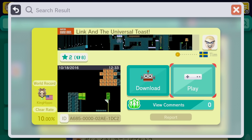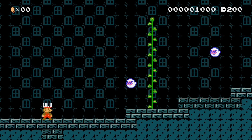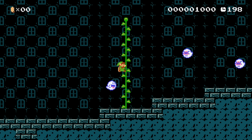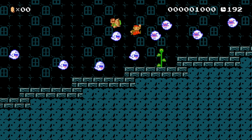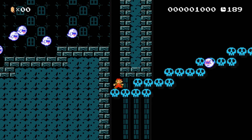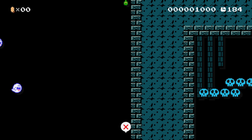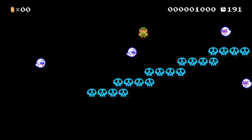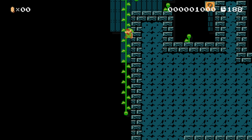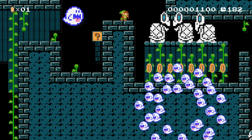Up next we have Link and the universal toast. Let's start it up. Play as Link in a ghost house with a bunch of Boos everywhere. This is really cool - oh, I wasn't ready for that though. There we go, that was a lot better. Yeah, we made it up to the vine - that was really cool. Now we have a little section where we gotta climb across some vines.